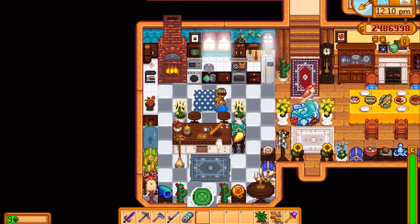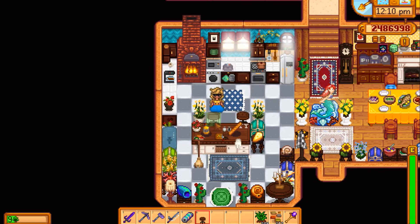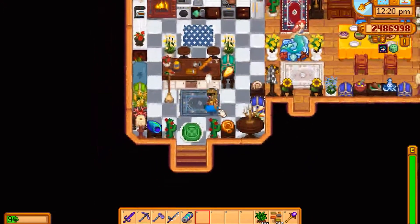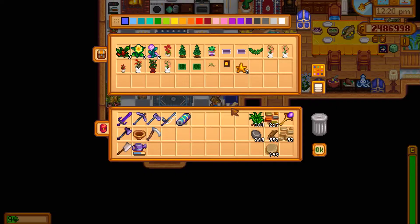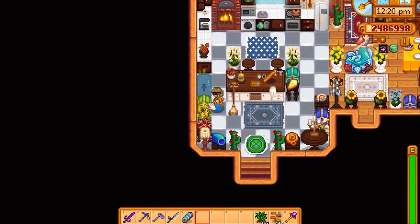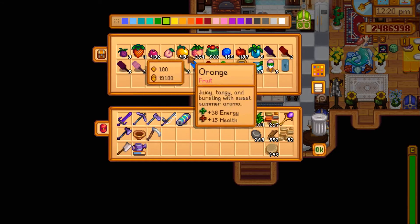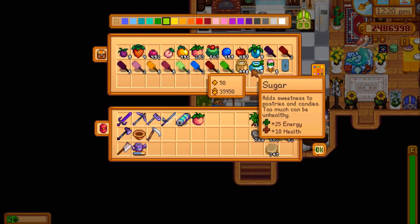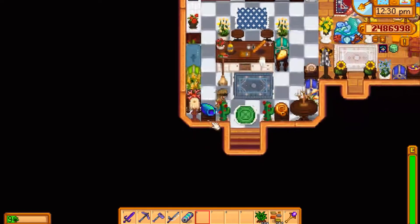These are some stools here — I wanted to have them so you can have a snack at the kitchen island. There's also furniture decorations for each season. Here is the ice cream machine maker and I can do all kinds of ice cream with it — it needs fruit, ice, and sugar.